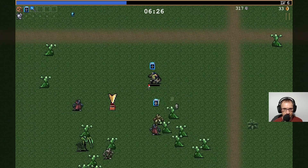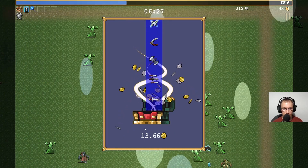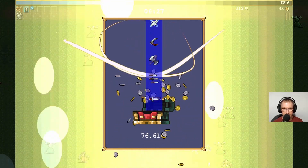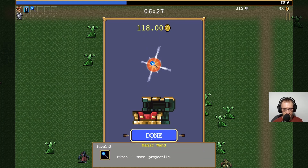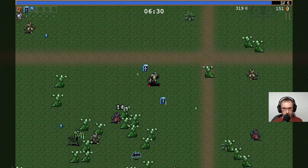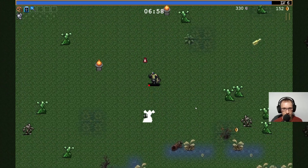Look at that - treasure found! Open! So we've got some kind of wand of doom. What does that do? Can I pick it? Fires one more projectile. So it's kind of like a level up bonus that you just get without needing to level up. Money bag there.